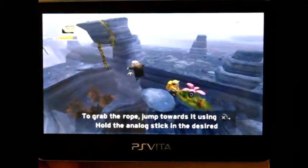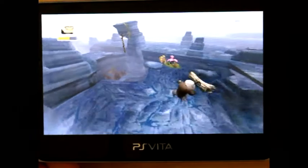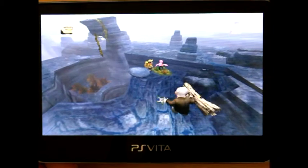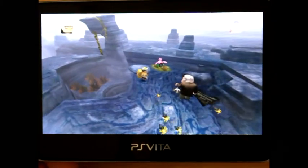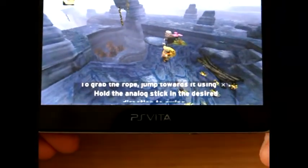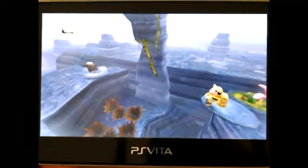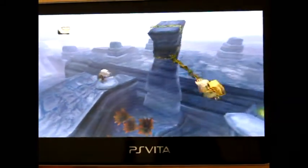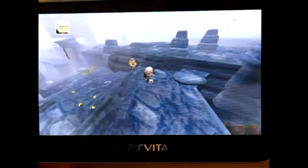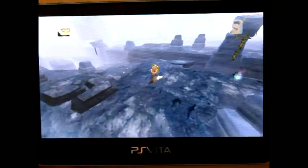If you die, it just spawns you back. Smashing things and letting loads of little critters out. To grab the rope, jump towards it using the analogue stick. There we go — it's like Tomb Raider. Disney does Tomb Raider! This fat little kid — is he going to jump over? This guy's like Tails in Sonic 2; I hate Tails, I really do.